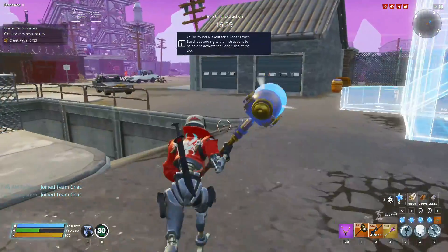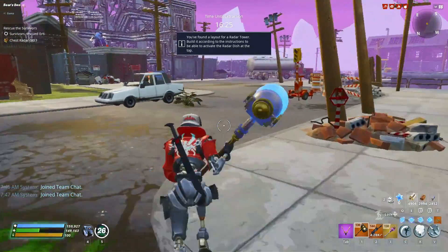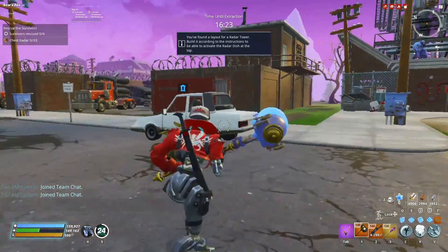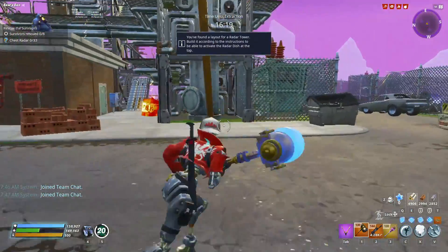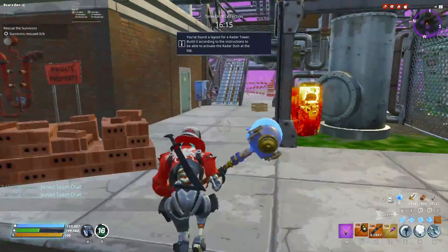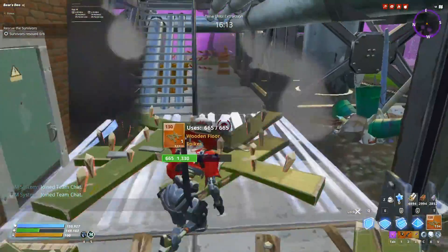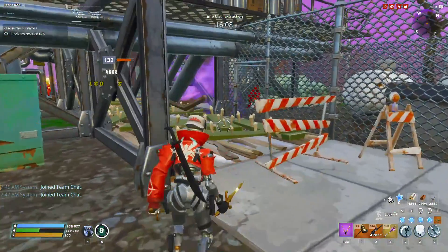Let's find another set here, somebody else to pick on. I'm not going to use that encampment because when they spawn it will just blow it up. All right, so let's use this tunnel for instance. We have four spikes.